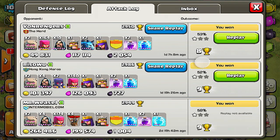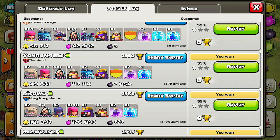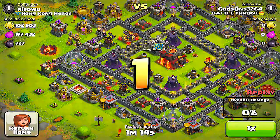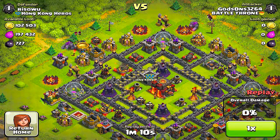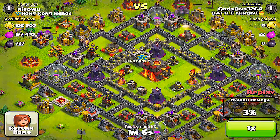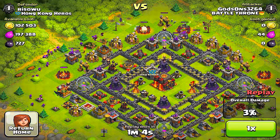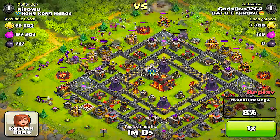My attack strategy that I've been using is basically the golems and archers. I think this is probably the most efficient way to get that one star. Because everybody has all their building structures outside the walls like that. That's the best way to do it. You just throw golems in there, at least two of them, so that they can take all the weapon fire.